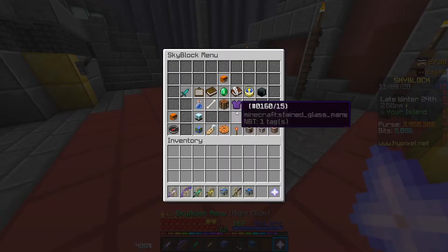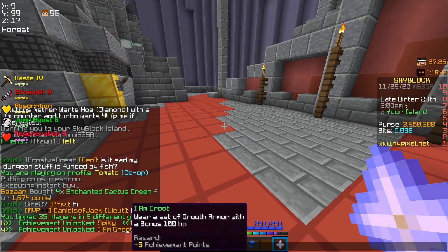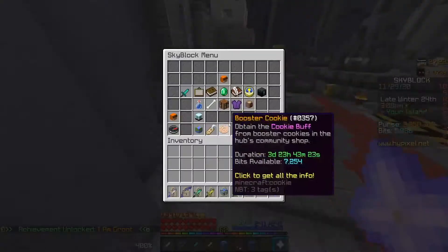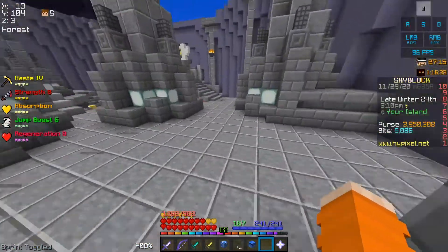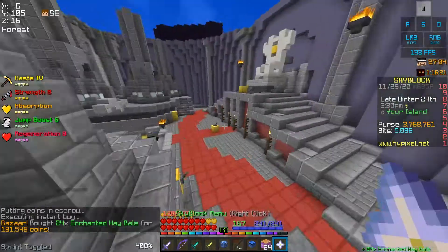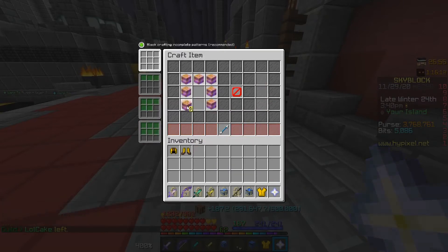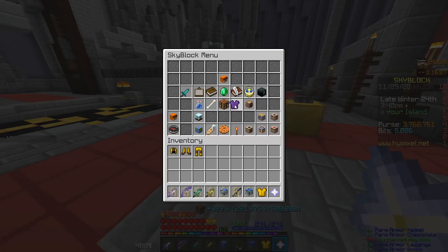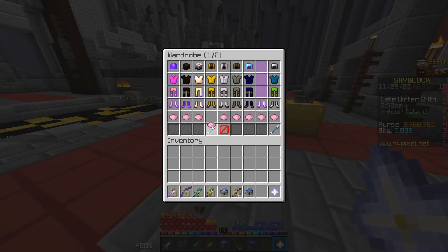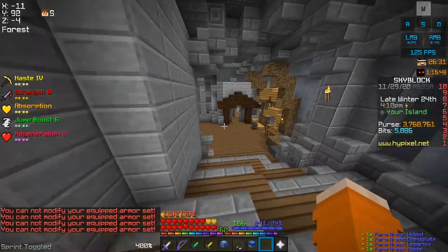Now we're going to wear the full set of growth armor. I have this set up from before, and that was very easy. Then we're going to wear the set of growth armor with a bonus 100 HP. I am Groot. And so I'll quickly go buy the mats to make some farm armor for the next achievement. I'll craft the armor, stick the pieces into my wardrobe. Supreme farmer.